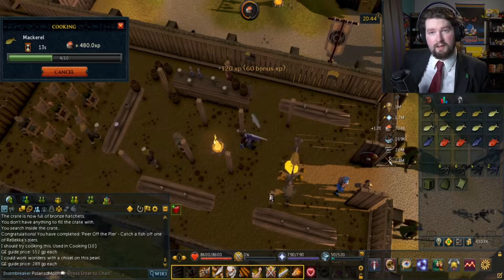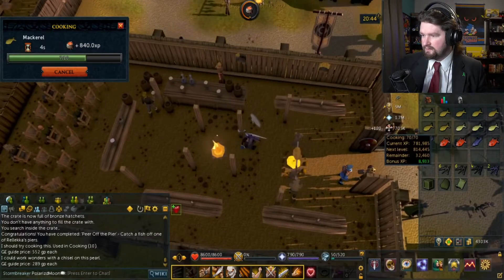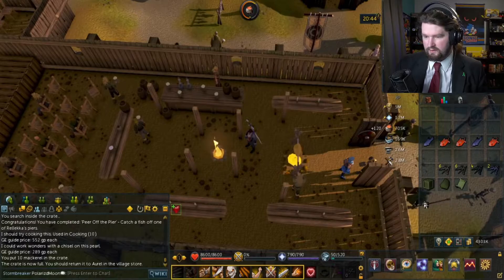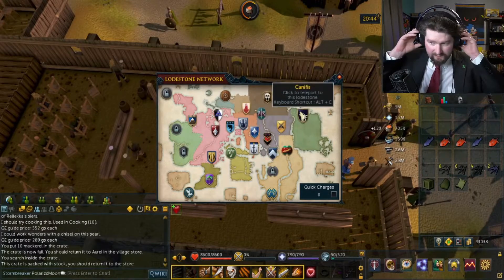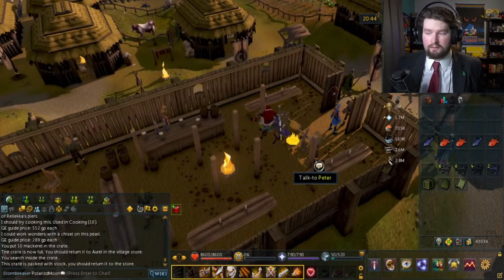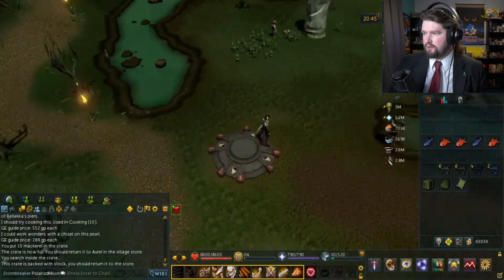Fill crate — there we go. Crate is now full, fantastic. Let's head back. I'll just throw these in my bank real quick once we get through Canifs, and then head back down to town. So I'm assuming that'll be the end of the store, and then from there I'm not sure what's next, but we'll find out.